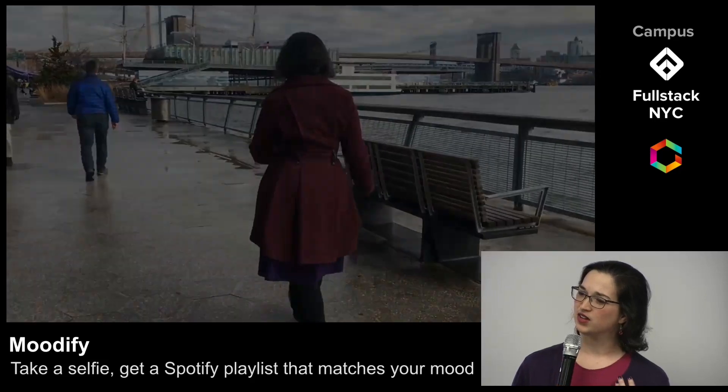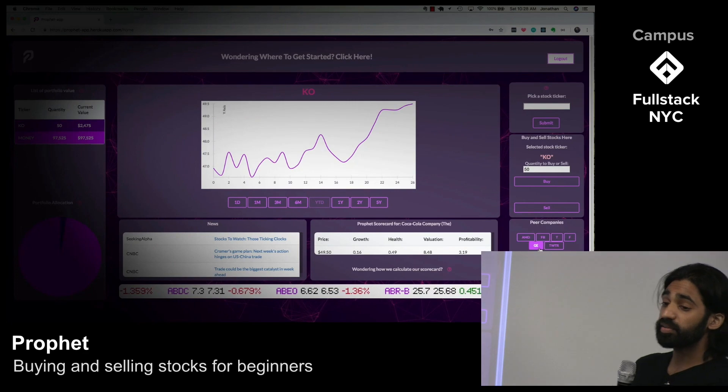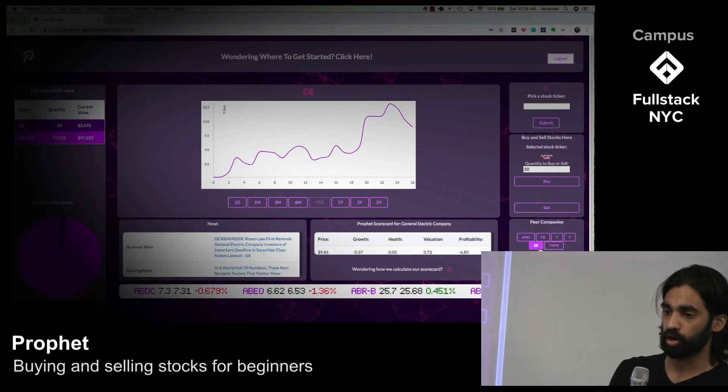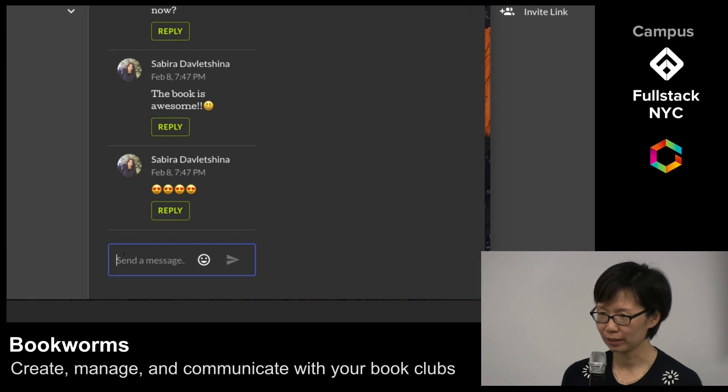You can come into the dashboard and enter a stock ticker — relevant news will show up, and we've even made our own profit scorecard. Each book club has its own chat rooms with a threaded message board, allowing members to communicate seamlessly in real time.